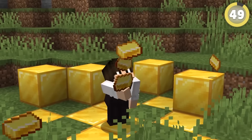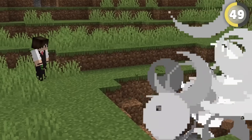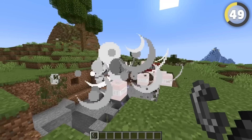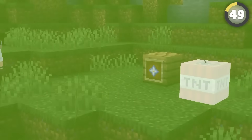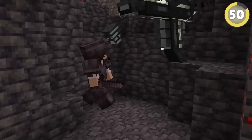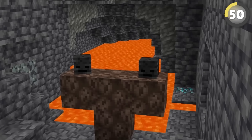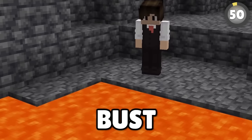Only the richest players can test this myth — apparently nether stars are explosion-proof. It feels so wrong, but it actually works! You can even do it with stacks of them without losing any. This works because it would really suck if you killed a Wither and the star got blown up by the final skull. But what if you were fighting it near lava — would you still be safe? Nope. Easiest bust.